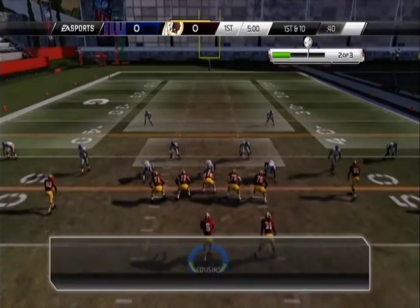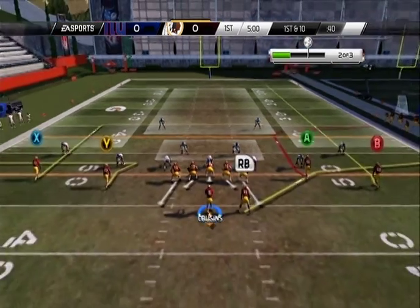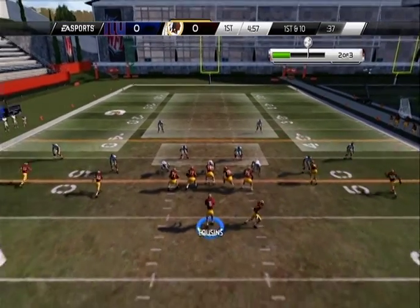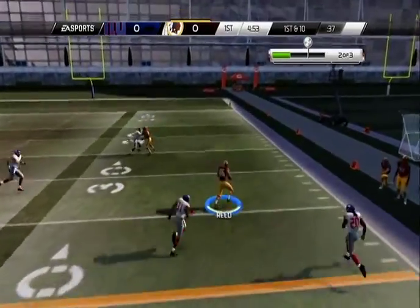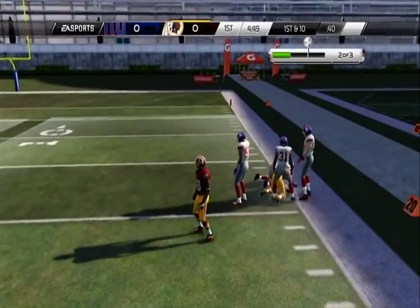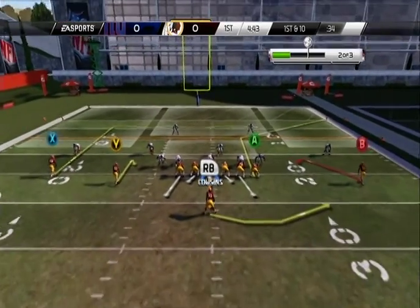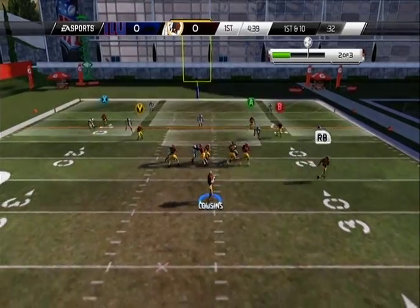Normally I would not throw a route like that in that situation — it would be a screen pass or a flat pattern. Smash pass to the A receiver — there we go. Jordan Reed sitting in the zone, up the sideline to the 21-yard line. I want to throw it there. Smash pass to A — bullet!